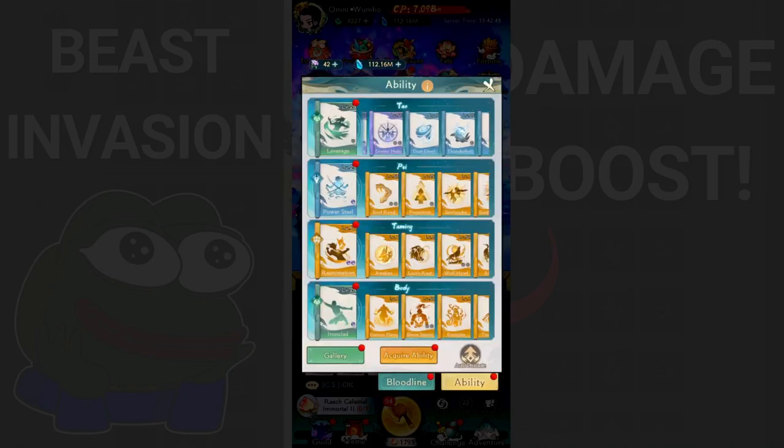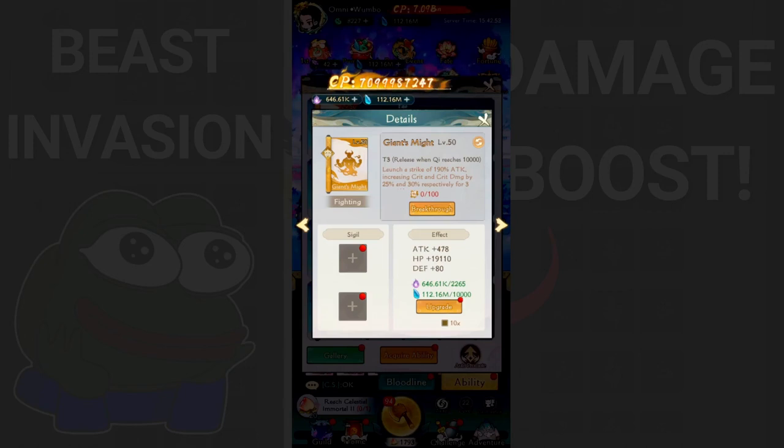That 20% attack buff is why I'm recommending Leverage for newer players or newly created accounts. If you have Giant Smite, I highly recommend using it even if it's not Tier 2 yet - even just Tier 1 with one seagull. Giant Smite is pretty broken because it increases your crit and crit damage, so when you're critting you already multiply your attack, and then it gets amplified by an additional 30% at Tier 3.